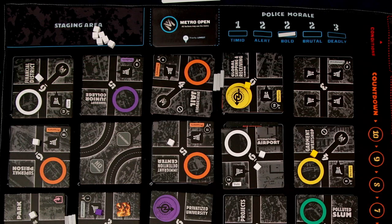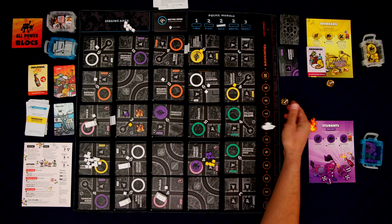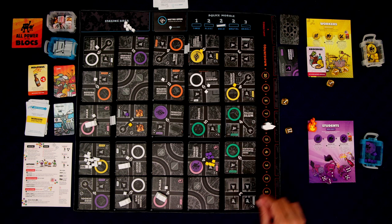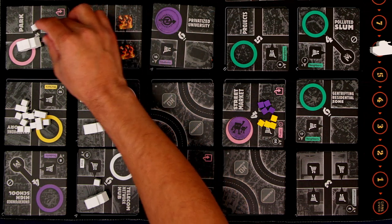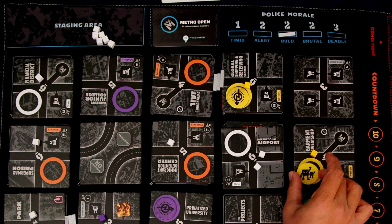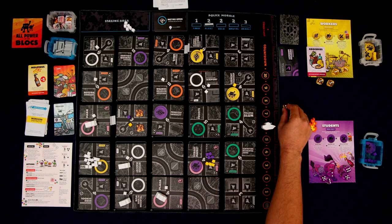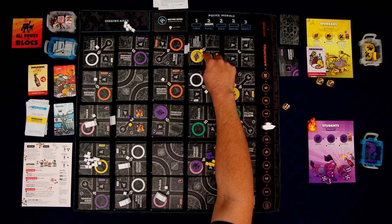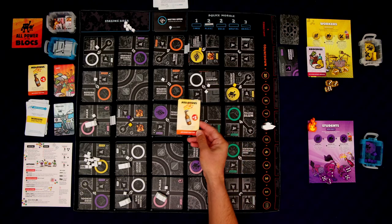Each faction has a special ability. The workers' special ability is that when building an occupation or switching one out, they can use any die of any number — they don't need a die equal to or greater than the district strength. The students' special ability is that a single block can move through the police. So I use the three to build an occupation — another assembly hall, lowering police morale. Then with the six, I loot this spot and get more Molotovs.